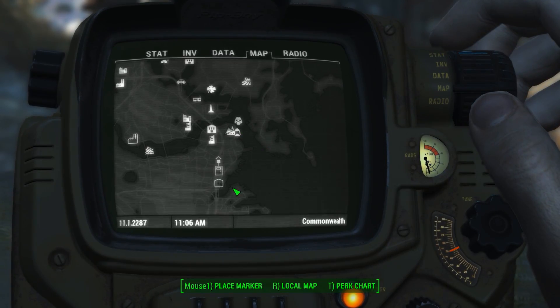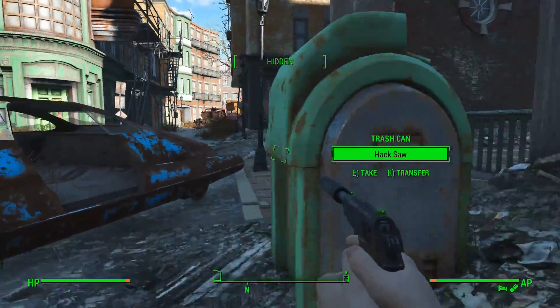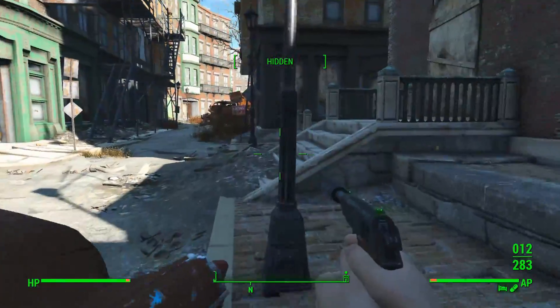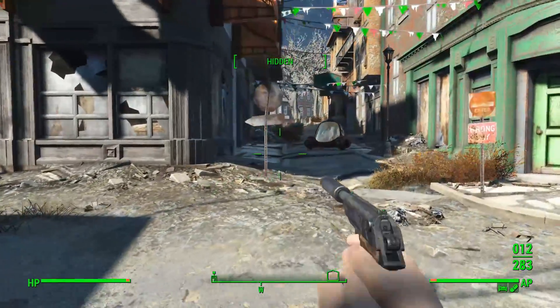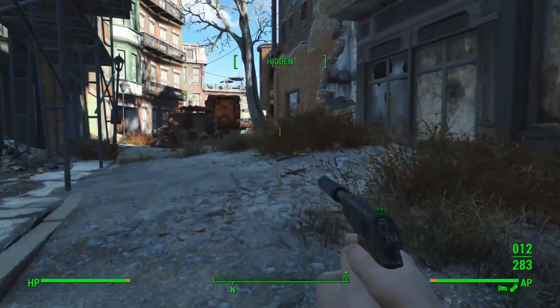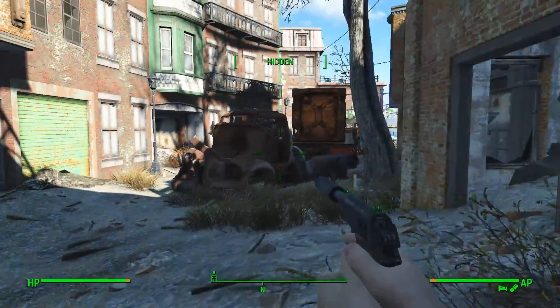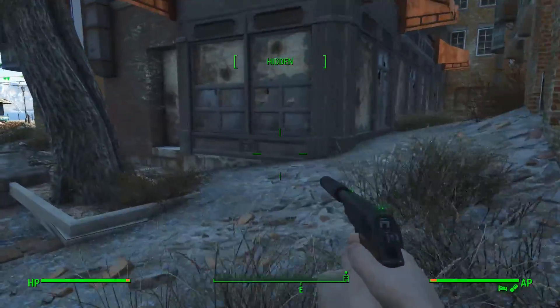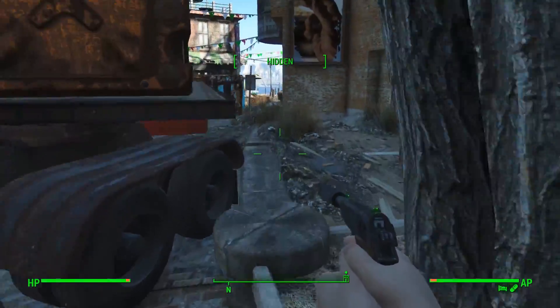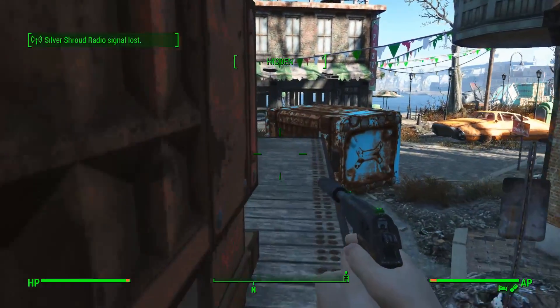I should jump in the water and swim around. I've got to remember, my smartest option is always jumping in the water and swimming around. Travelling on land is for people who aren't doing permadeath runs of survival mode without Aquaboy or Aquagirl. For me, just have a nice swim - the exact opposite to real life. In real life I avoid water as if it's going to kill me if I look at it. In this game, just constantly in the water.